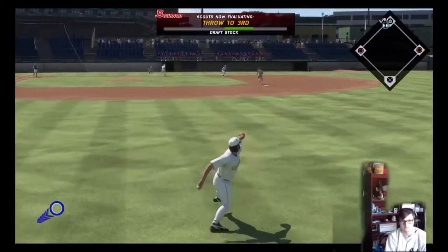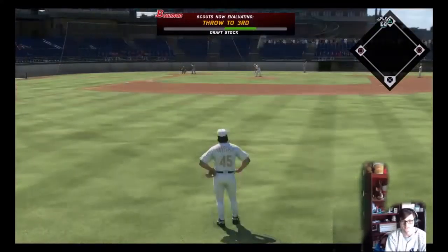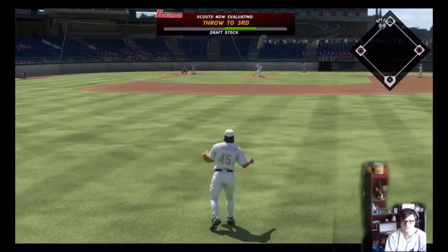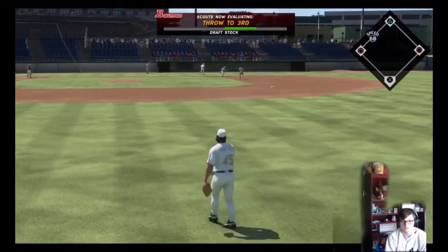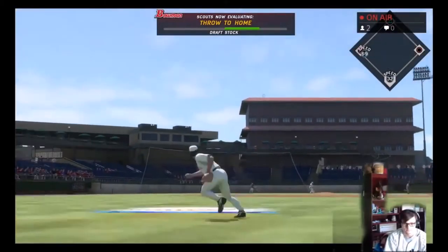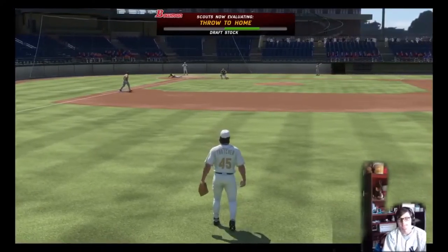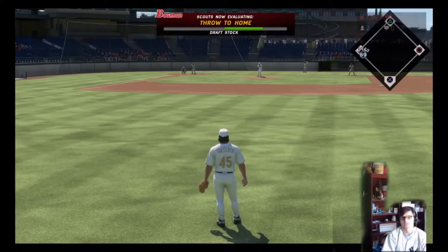We're going to try and mark up on it this time — oh that's way off, that's not good. I usually like using button accuracy here — I might have to change that. Throwing it a little left on these, we gotta work on our arm. Draft stock going up though. Throwing it to home now — see if we can throw out a guy with 69 speed. A little late — still don't have the juice on our arm yet. We'll get there though.